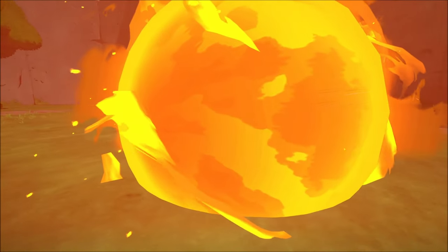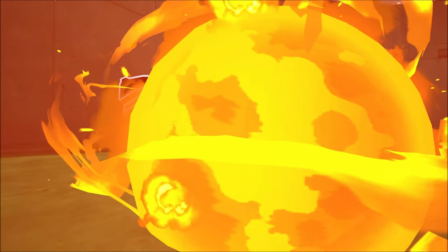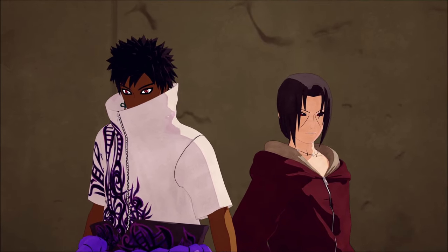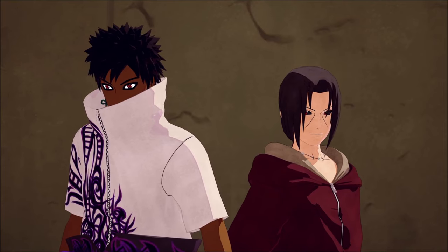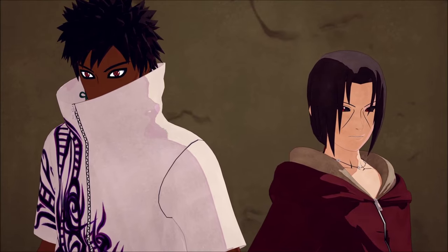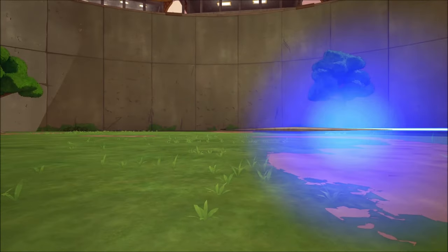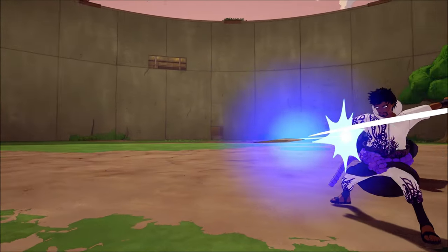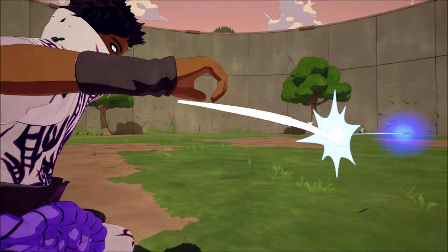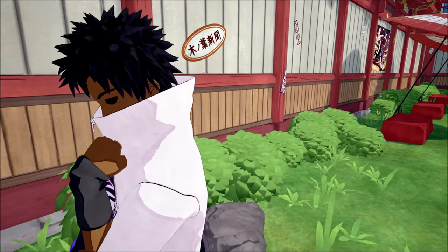Next up we got the Fireball Jutsu — now don't get it twisted, it's no Majestic, but this thing is still burning, doing damage, and it reloads real quick. No better way to pop off that ultimate than a Amaterasu Dual Layer. If my boy Itachi was out here hand in hand with his brother Sasuke, they would have been going crazy. For our ninja tool, we got the Senbon — Sasuke was also a senbon master, so let's get it in.